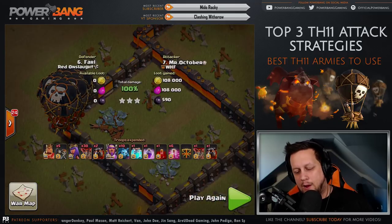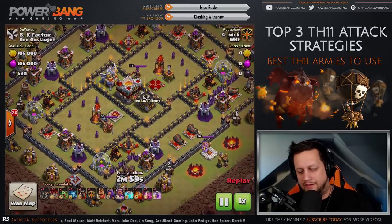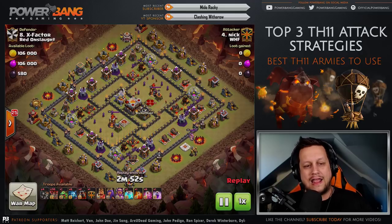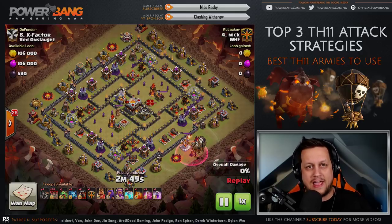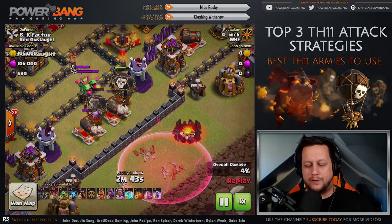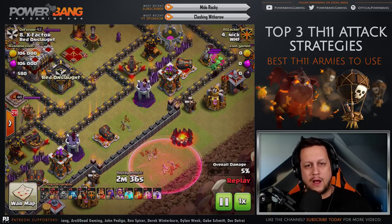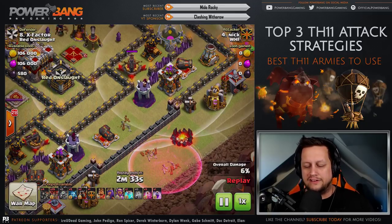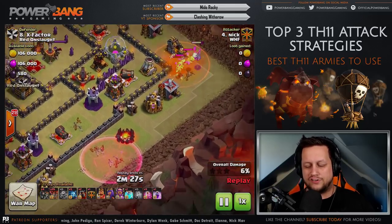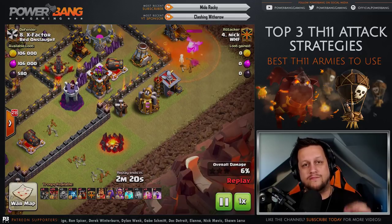Let's look at one more raid from this exact same style of raiding and see how Nick does it a little bit differently. On this base he's got a clone spell, a poison, six Haste and a Rage - same exact thing as before. He's got a Lava Hound in the CC and two Lava Hounds in the army camps, in addition to 30 Balloons. He drops a few at the start with one of the Hastes. The goal is to break off the defensive ring so he has definite pathing with those Balloons around the base. First he uses the Poison spell to take out the CC troops, and uses a Baby Dragon to help out as well - a really efficient CC kill.